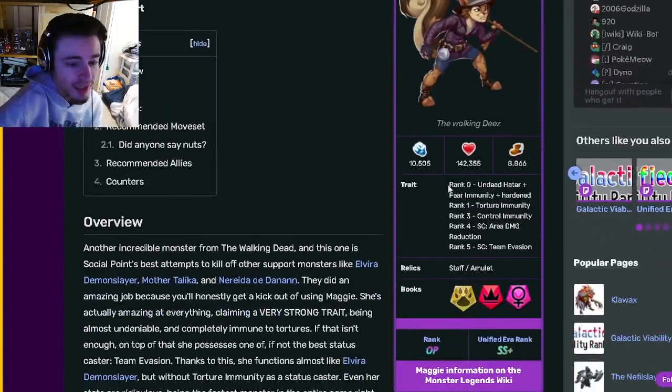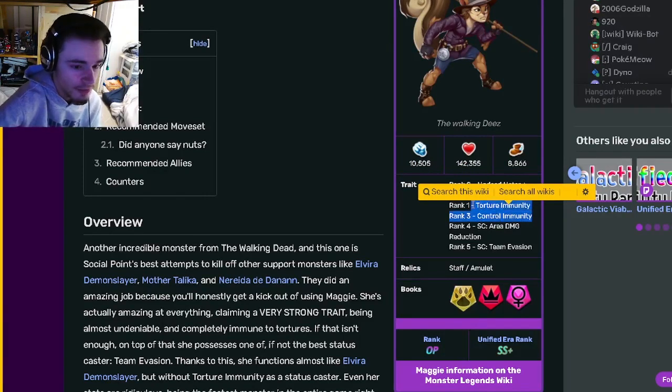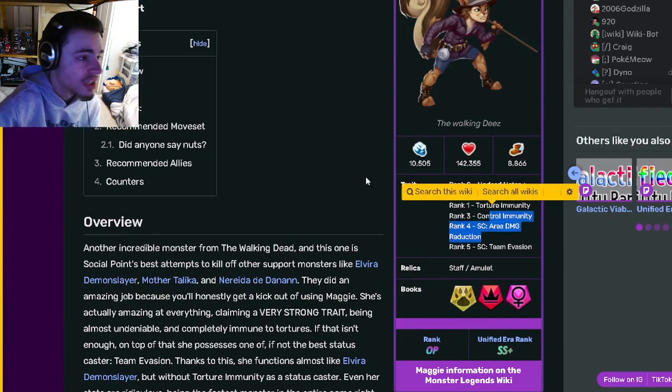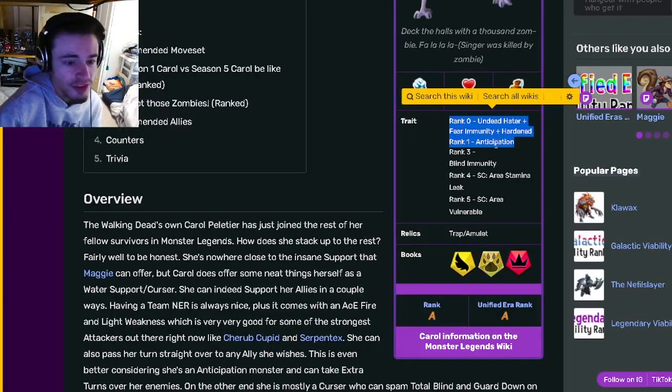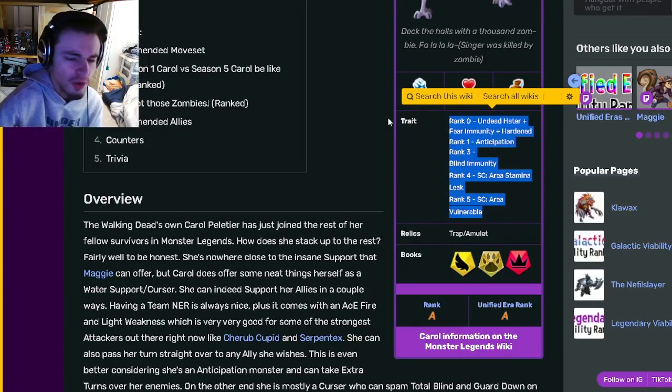Maggie, for her traits, has the average Walking Dead one. She has Torch Immunity and Control Immunity, which are both very, very good. She also has Area Damage Reduction and Team Evasion. So she does actually have better traits than Daryl, in my opinion. And then Carol has the average Walking Dead one. She's got Anticipation and Raquel on, which is pretty great, plus Blind Immunity, Area Stamina Lake, and Area Vulnerable, which are also very, very good.